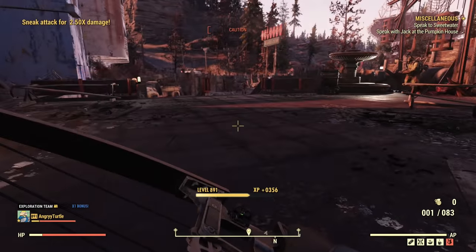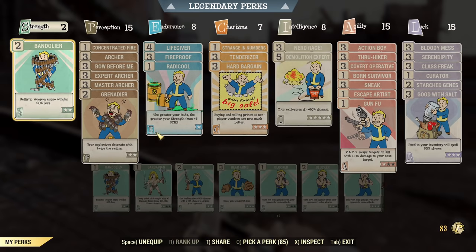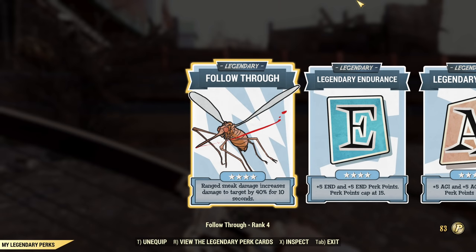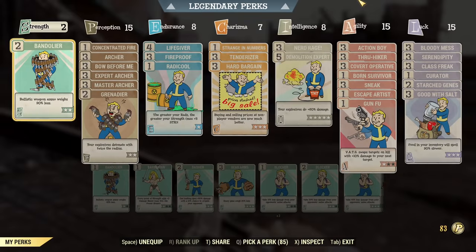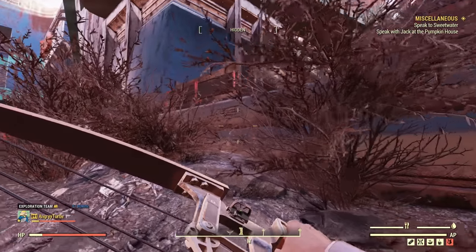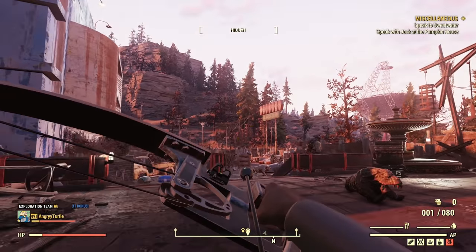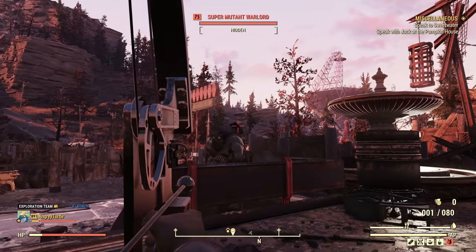And now he's dead. I forgot to swap to my archer loadout. Now I'm on the archer loadout — that's the loadout I'm using, and those are the legendary perks I'm using. Now they will actually die in one shot. Just keep in mind you need to fully pull it and then wait a little bit.